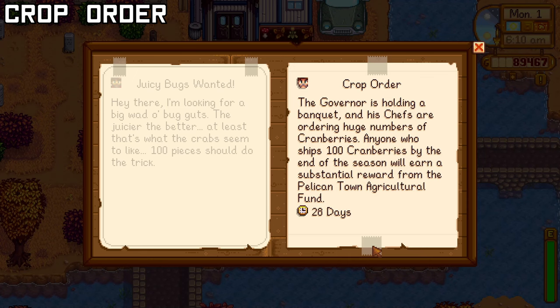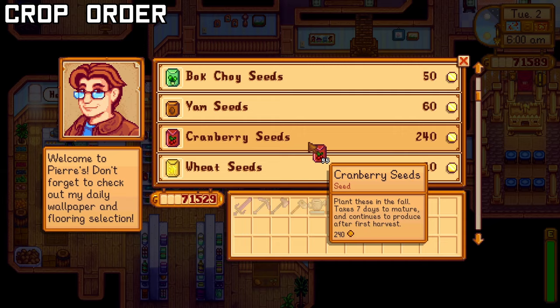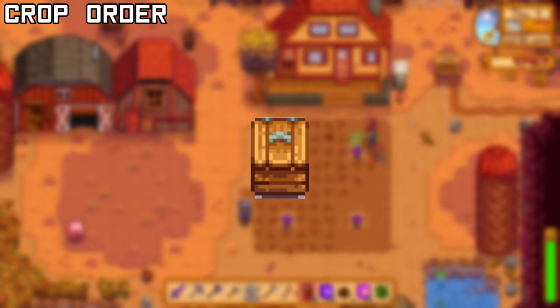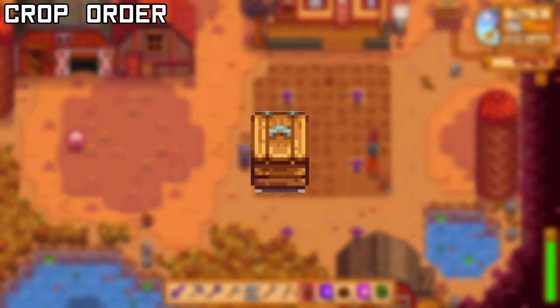Louis needs you to ship 100 of a seasonal crop that he chooses. You'll have an entire month to complete this quest and the easiest way to do this is by buying Deluxe Speed Grow from Sandy at the Desert on Thursdays, or regular Speed Grow from Pierre. Set up sprinklers and let them rip. You'll get the mini shipping bin from completing this and gold equivalent to half the selling price of the crops, plus you're also profiting from the sale of the crops.